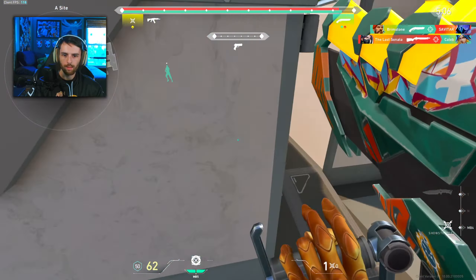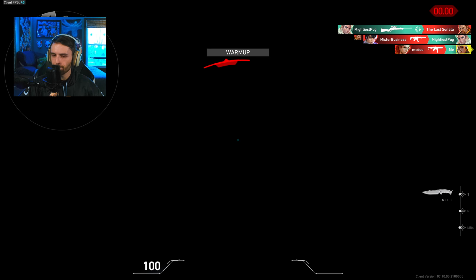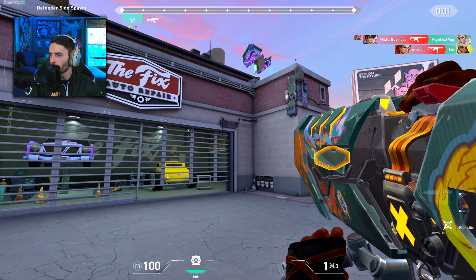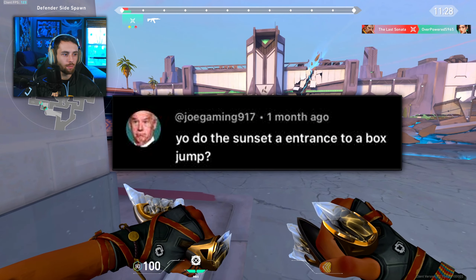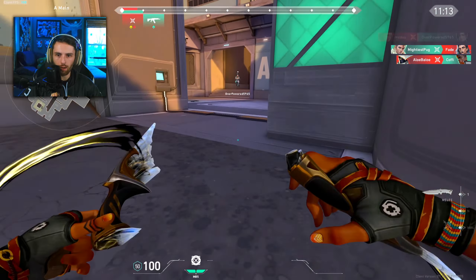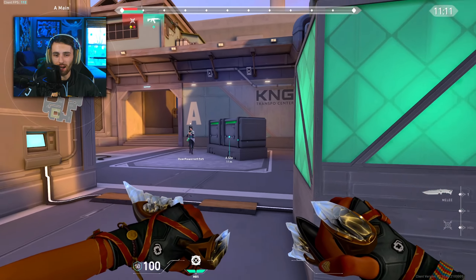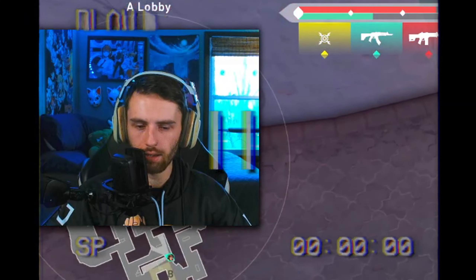Now we're on Sunset, which we do have a few jumps for. If you guys have any suggestions for raise jumps on these maps on screen, I'd really appreciate it because I don't have that many. We got the rocket launcher — this is big, we can actually do this. We're going from the A entrance to a box jump. I think they mean from the lobby here to this box. Wait, this might not work how I thought it was going to — they changed the mechanic.